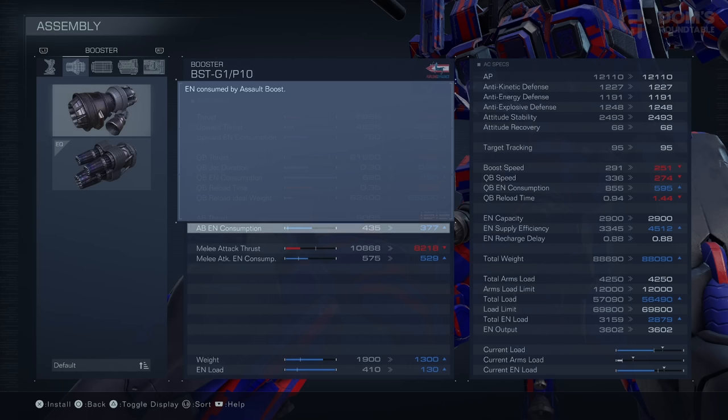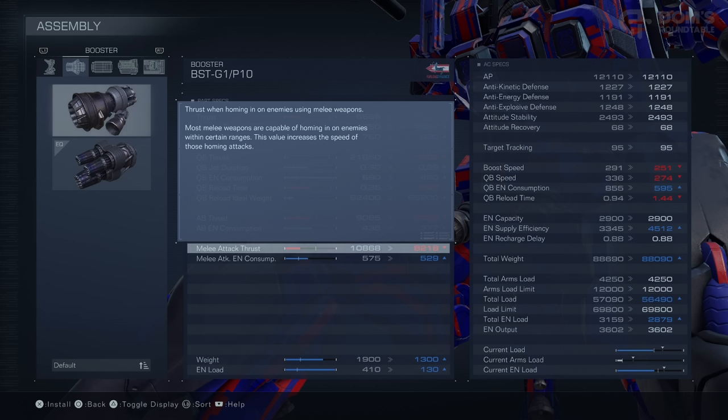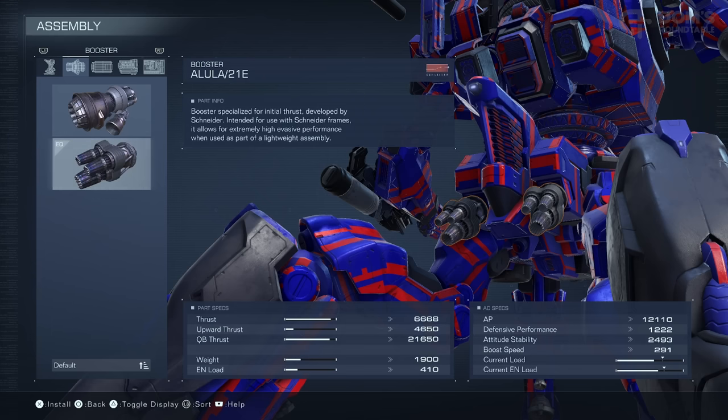We haven't touched on assault boost yet. This one is very self-explanatory: if you press down L3, you will fly very, very fast for an extended period of time, but you will be quite vulnerable to attacks. So really, this shouldn't be used in combat — it's just to traverse terrain. Another stat I definitely shouldn't neglect to mention is the fact that your booster also impacts your melee attacks. Armored Cores are very, very fast, so even when trying to lunge in with your laser sword and home in on enemies, it's very easy for them to outpace you. However, with a faster booster, you are going to be able to close this gap much quicker and easier. For me personally, big boost equals best boost, so I'll stick with the Alula.